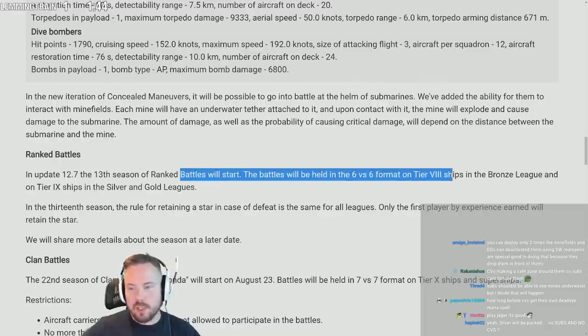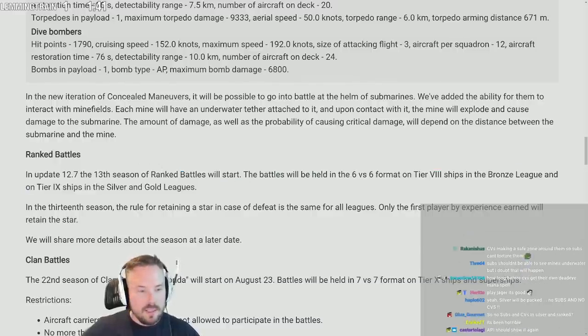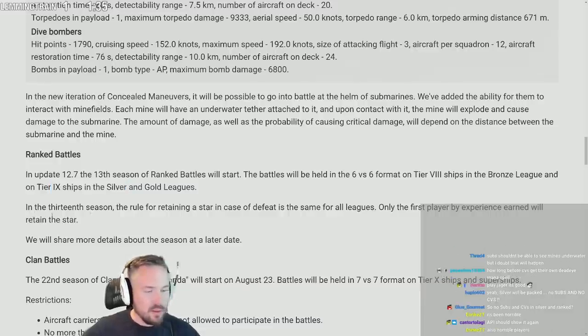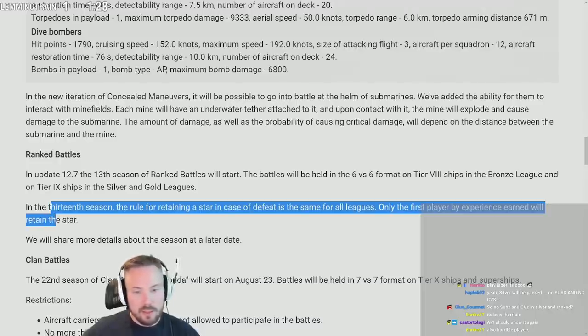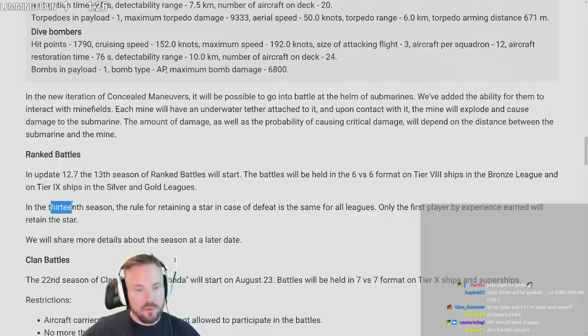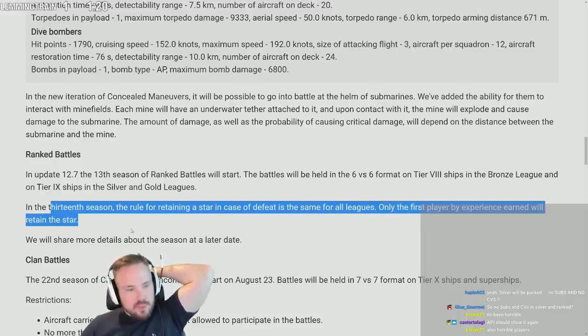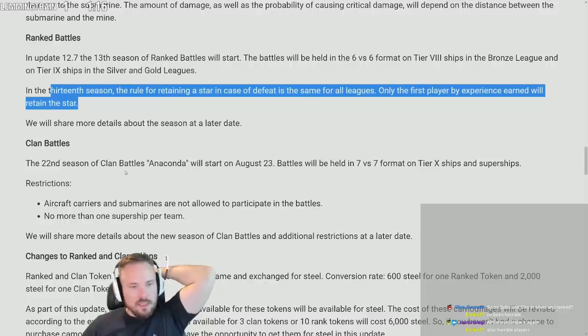Silver is gonna build a golden league again — that's where they're gonna hang out. No subs and no CVs! We're gonna play so much silver. In the 13th season, the rule for retaining a star in case of defeat is the same for all leagues — only the first player by experience earned will retain the star.